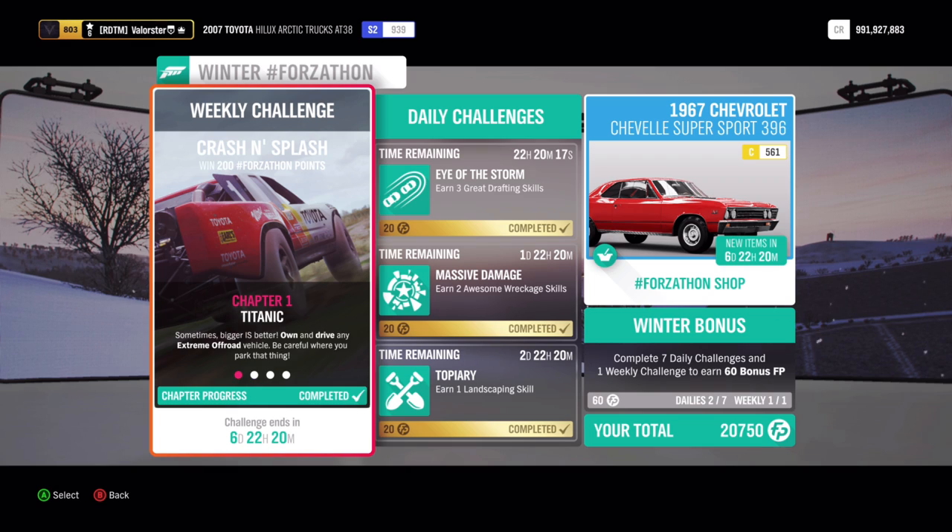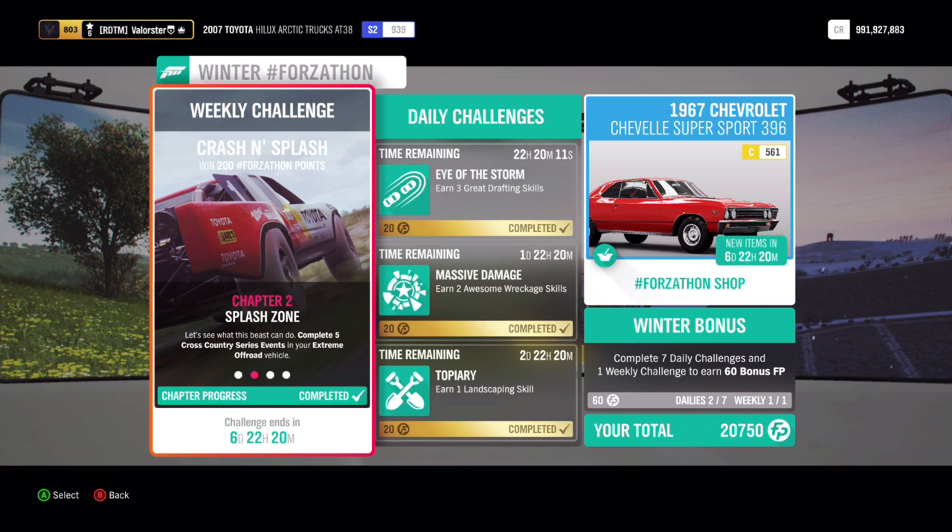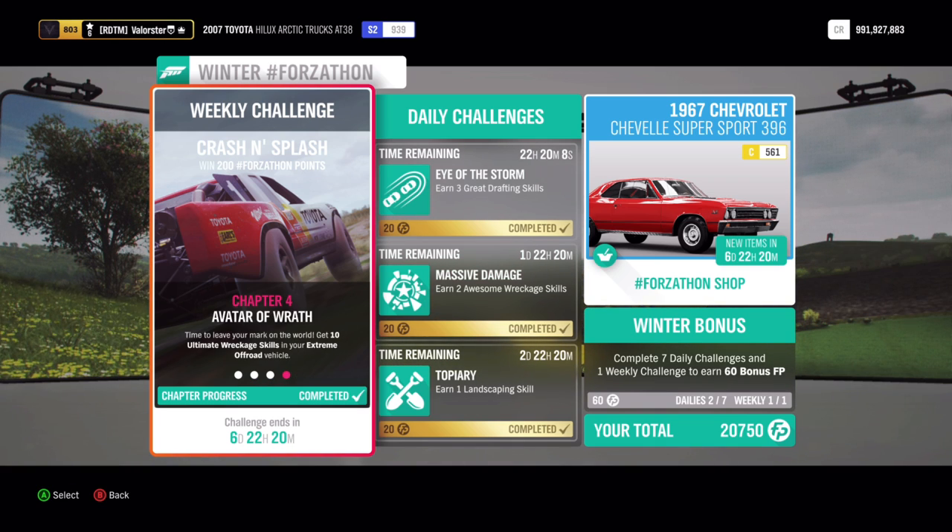Now let's have a look at the Forzathon. We need to own and drive an extreme off-road. We need to complete 5 cross-country events, 2 stars on a speed zone, and we need 10 ultimate records.